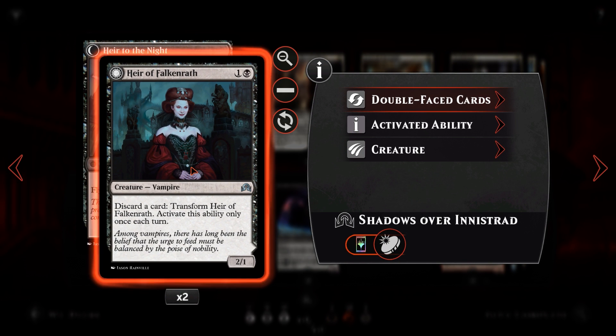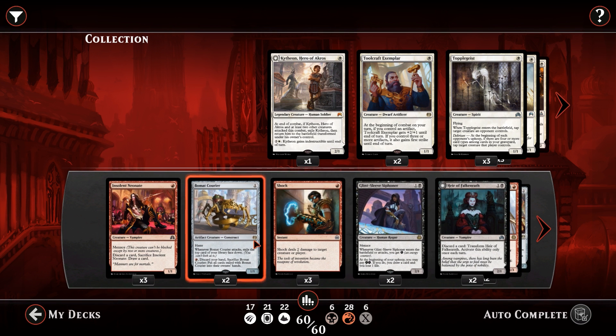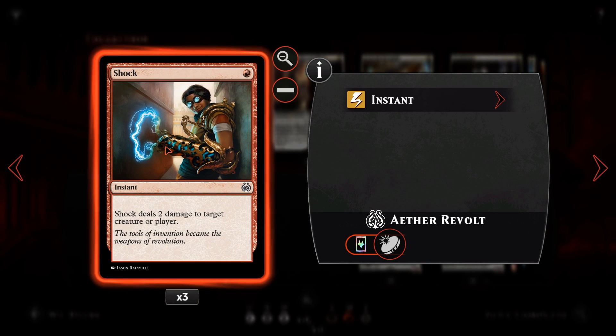We also have Heir of Falkenrath to discard as well — I will keep calling it 'falcon wreath' and there is no reason for me to do that and I apologize. Next we've got Bomat Courier. For one colorless mana, a 1/1 haste artifact creature. Whenever Bomat Courier attacks, exile the top card of your library face down — you cannot look at it. Then you can pay one red mana to discard your hand, sacrifice Bomat Courier, and put all cards exiled with Bomat Courier into their owners' hands. This is a great way to refill our hand, but also when we sacrifice it and discard our hand, anything with madness like our Fiery Tempers will suddenly be able to go off. Bomat Courier is really here for that aggressive start as a 1/1 getting in immediately and to refill our hand later on.